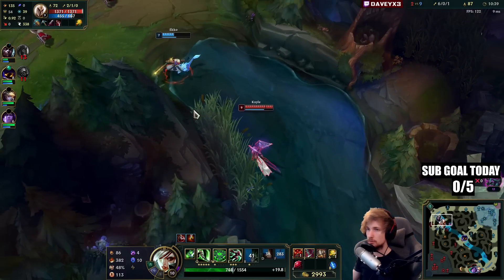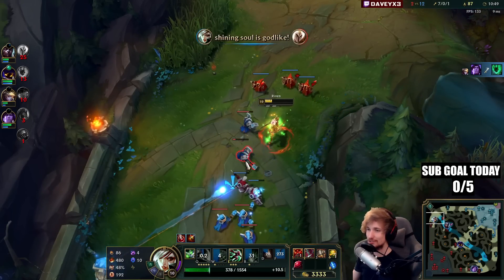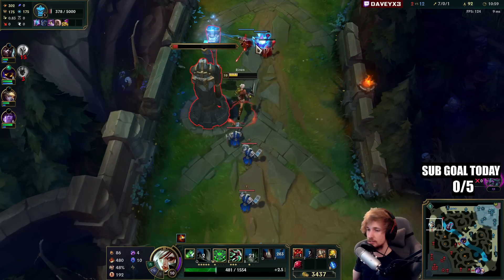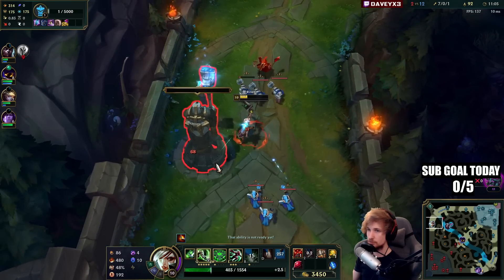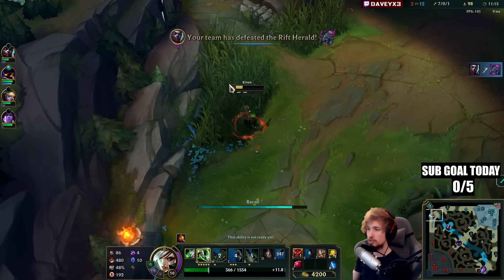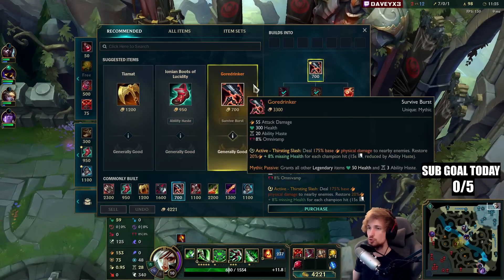Kayle's Ultimate is pretty broken right now. We went for the CC chain and it worked out so well — she could not press R because she was under CC. We stacked up all the CC together: Echo hit the CC, I hit the CC, I have a third Q and my W, and then she died before the CC ran out. That's how you counter champions like Kayle who have an ultimate. Tryndamere would be an exception because Tryndamere can hit R no matter if CC'd, but Kayle needs the animation to go off, so she's different.